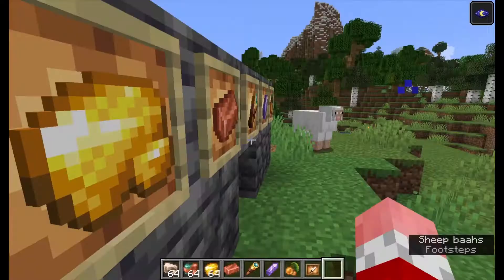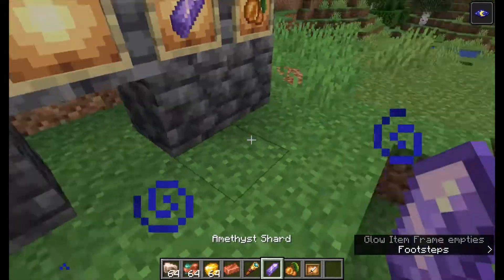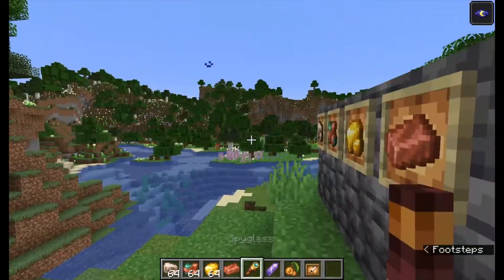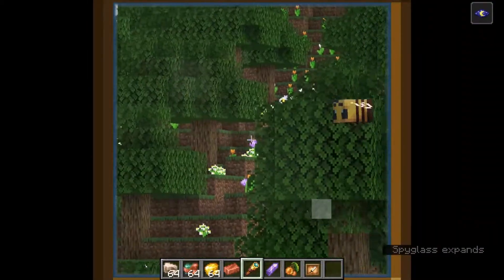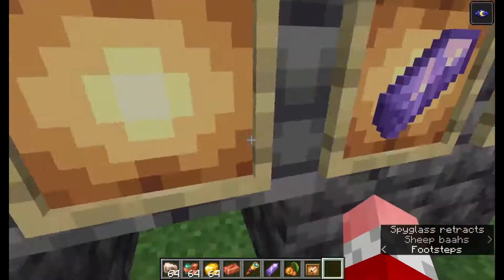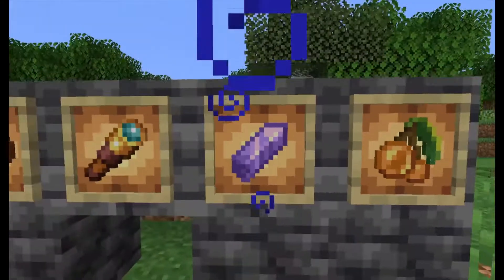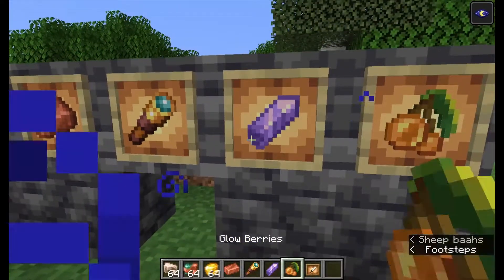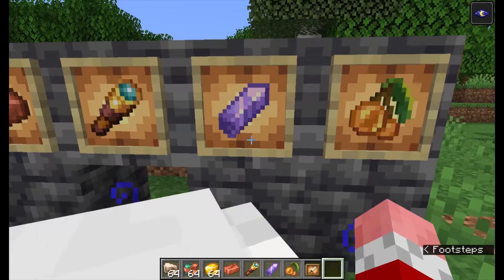This is what I am most glad was added — the spyglass. I'm so glad they're not leaving this out for part two. I love this thing; it's by far my favorite item being added. Well, the warden is pretty good too, but I absolutely love the spyglass. You also have the amethyst shard.